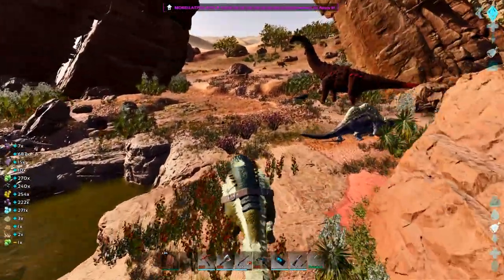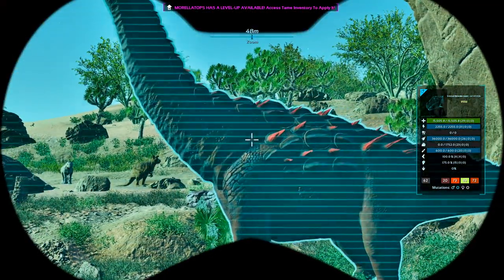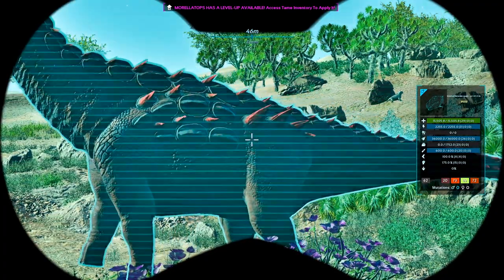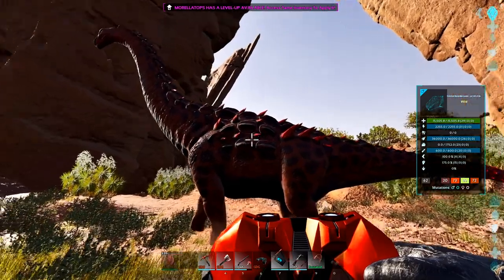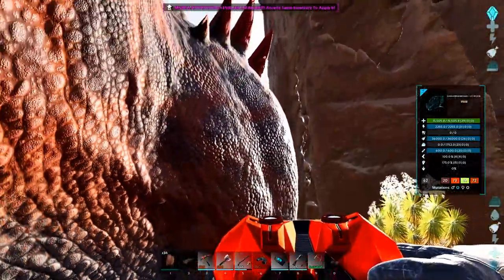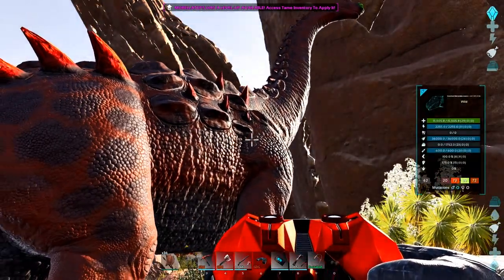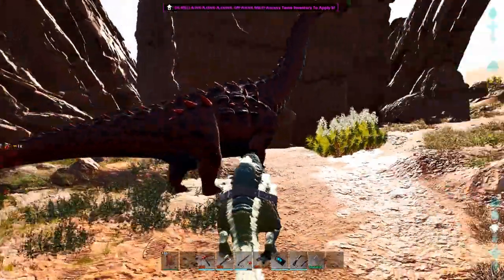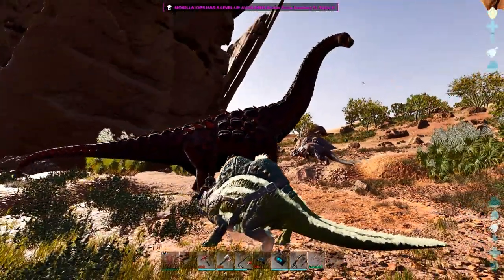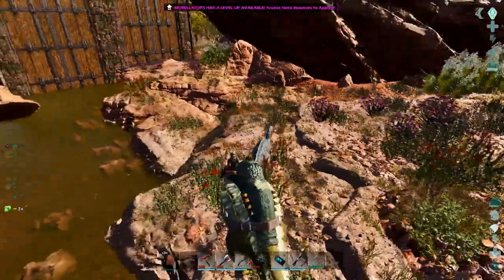There's another one — is that one of those Duda? I think it is. What level are you though? It just says wild. That thing is so tiny I can't even tell what level it is. Reptile explained it to me — basically you wait for it to fall asleep and then you feed it sweet veggie cakes, but kibble would probably work too. I just need to figure out which one.